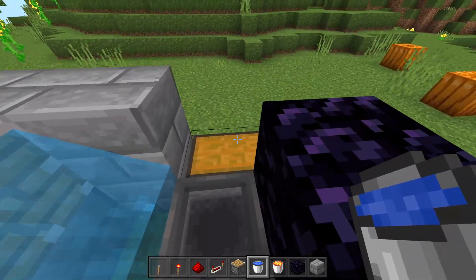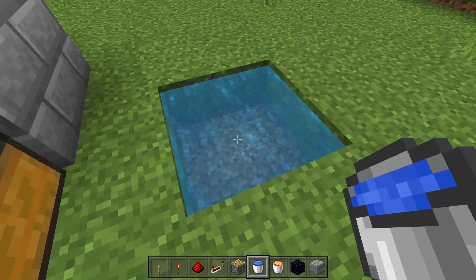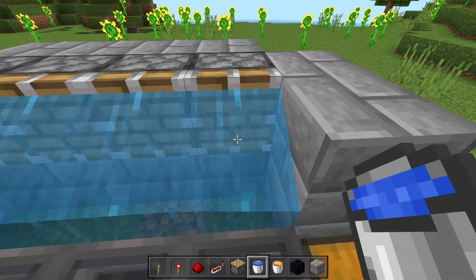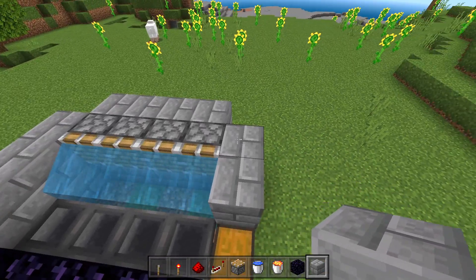The simplest thing to do is make a water source — just dig out a two by two and make an infinite water source, then place down four buckets from it. That way you only need one bucket, and one bucket is better than four. After you've waterlogged your pistons, we're going to place down a third layer of blocks on the majority of the farm.